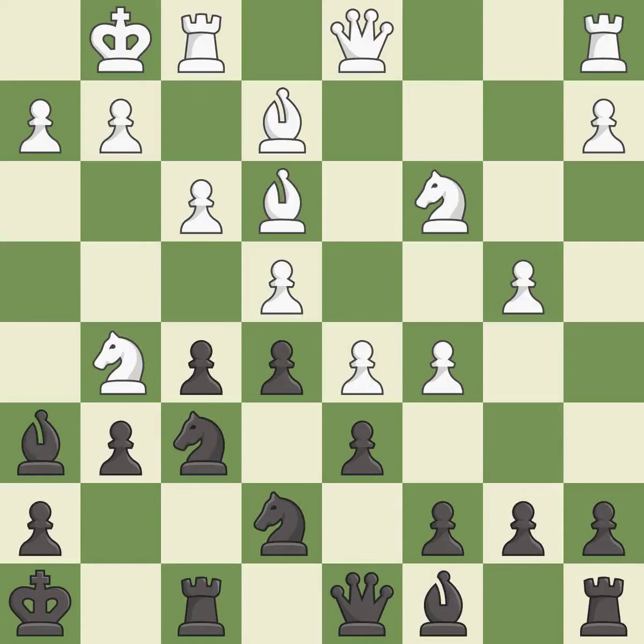This activates a bishop by developing it off of its starting square — it is best. Moving the bishop to a better location allows it to control more squares. This threatens to win a knight — it is best. However, this permits the opponent to capture the checking knight, making it an inaccuracy. After all captures, this results in an equal trade.